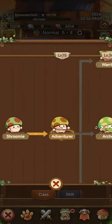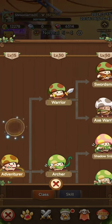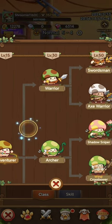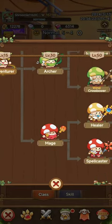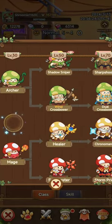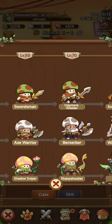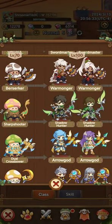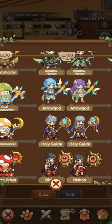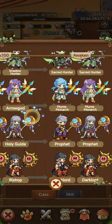You start off as a little shroomy adventurer — that's where I'm at — and then there are different subclasses: warrior, range archer, and mage, and then a healer. You can see how your character changes, and it goes from these basic designs to straight-up anime characters.